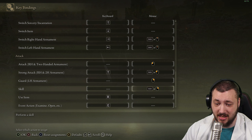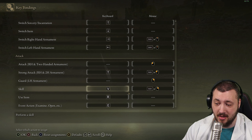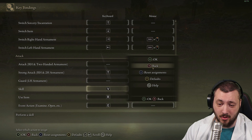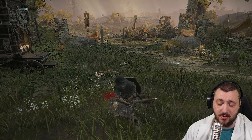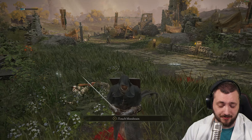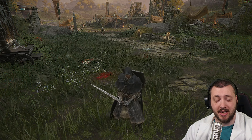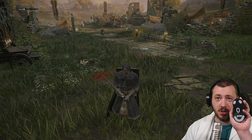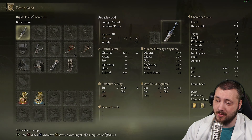In the keybinds, the skill binding is shift plus right mouse button. We don't want this. I would bind the skill to V — V has nothing there. So we're going to put it on V, and now if you have your weapon out and press V, you're already doing the special ability. Then you just have to do a light attack or heavy attack to actually get it done. If you want to make this even easier, you can macro bind it to your second mouse button, but I prefer having the skill on V.